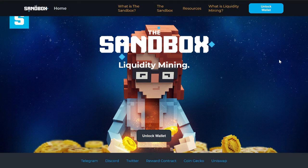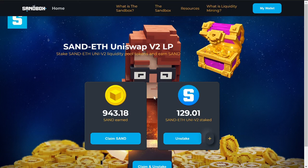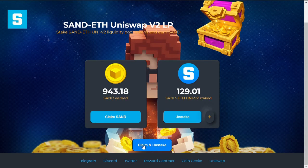Hey, what's up guys, it's Voicebyambition, a Sandbox ambassador, back with another video. This is on how to unstake and claim all your rewards from the liquidity mining that has been going on for the past month or so. Here we'll be going to unlock wallet, my band, and as you can see, in the past month I staked about 10,000 SAND and over the past month I've gained just a little under 1,000. Since it's over already, we're going to go to claim and unstake.